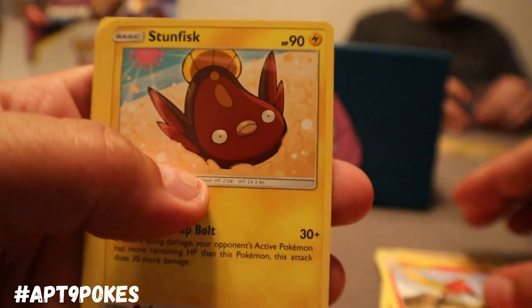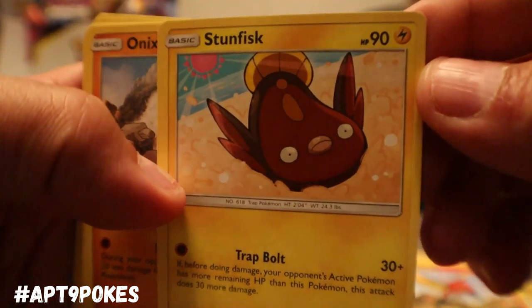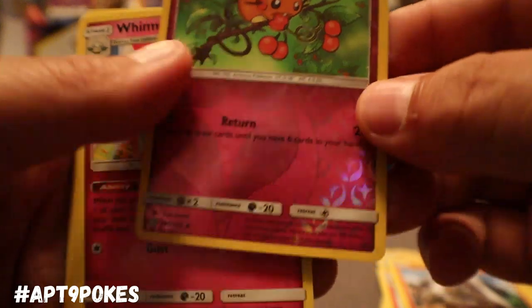Fletchinder — for that Talonflame. We got Stunfisk, we got a Talonflame. We gave Noah one of those cards — Stunfisk is a gem right there. We got Onix, and oh, we got that Reverse Holo Druddigon. Sweet.